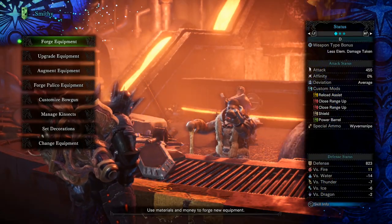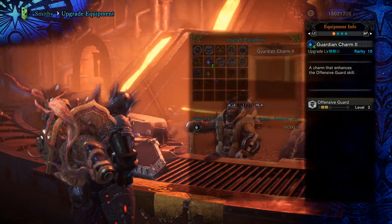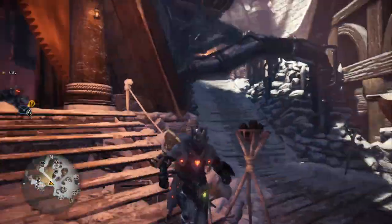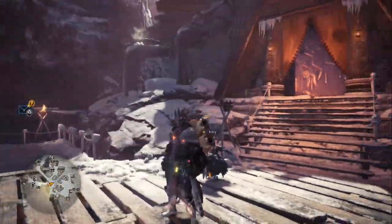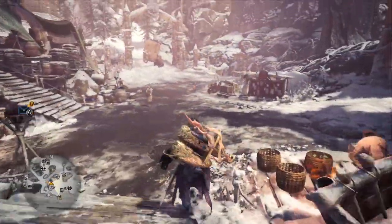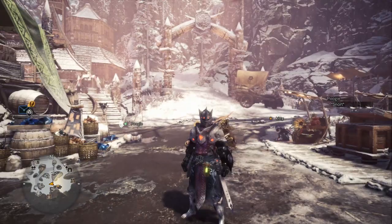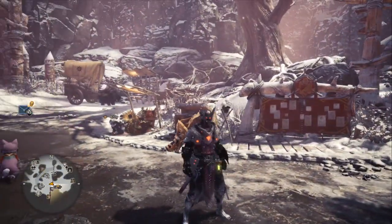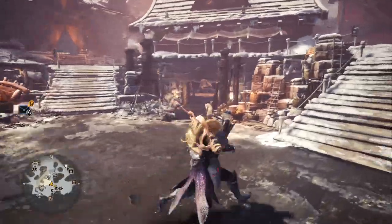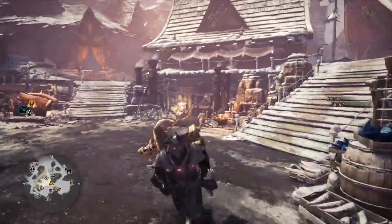So as you can see, explosive damage builds are alive and kicking. Between the shield, being able to KO him very easily, the sleep ammo, and the paralysis ammo — I didn't get to show you the paralysis ammo but we have it. You're going to be relying on your Cluster Bombs and your Wyvern Ammo. You noticed I had to use all of my Wyvern Ammo and all of my Cluster Bombs to bring him down — that's just how it goes now. That's why I consider this more valuable than the Devil Jho heavy bowgun and the Zora Magdaros heavy bowgun: it has a faster reload on the Wyvern Ammo, so you'll use all 10 shots of your Wyvern Ammo.